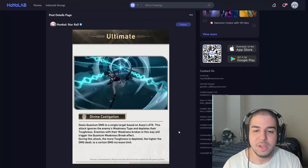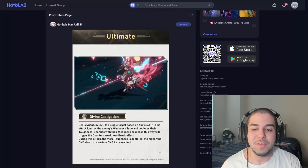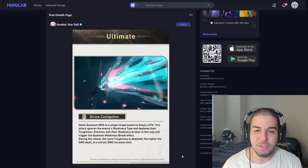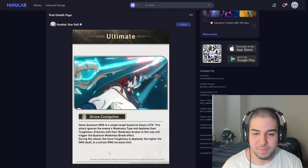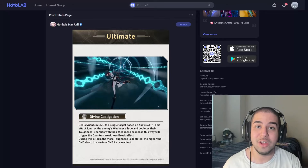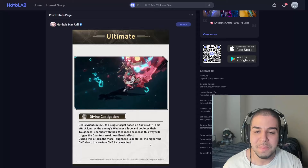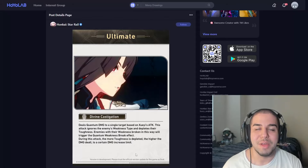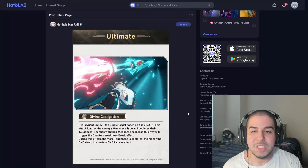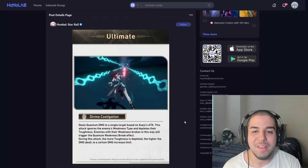For Shueyi's ultimate, it will deal quantum damage to a single target and will also ignore the enemy's weakness type and deplete their toughness, which is really good for her talent because no matter what type of fight she's in, she'll still be able to get an extra stack of karma. If she ends up breaking the enemy's weakness this way — even if they're not weak to quantum — it's going to trigger the quantum weakness break effect, which is one of the best weakness break effects in the game. Also, the more toughness depleted during this attack, the higher the damage dealt, which is very nice. It's really cool that she's focused on the break effect, similarly to Ruan Mei, but more so as a DPS with a break effect focus.